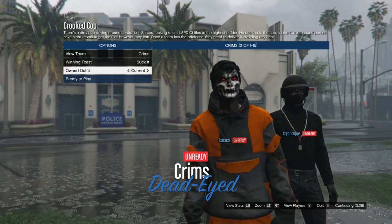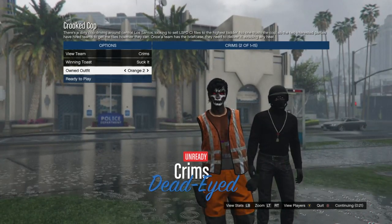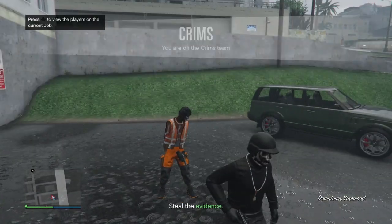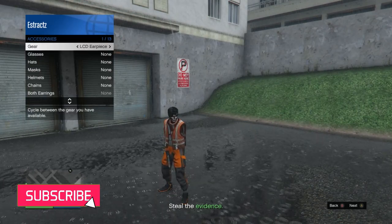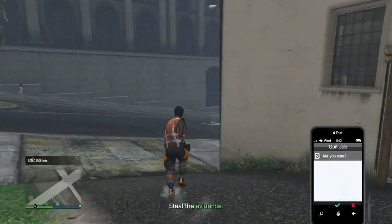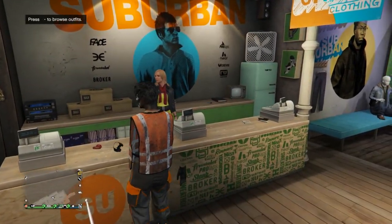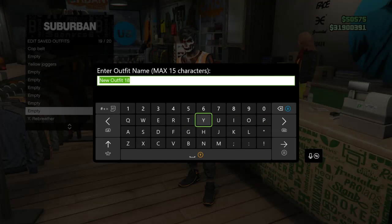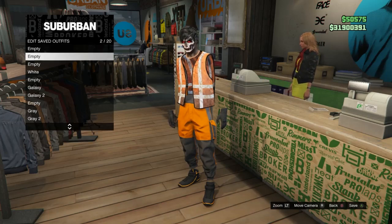Load into crooked cop. Make sure clothing is set to player owned, then launch the job. Once loaded in, scroll to your owned outfits and scroll two times to the right — that's what your outfit will look like. Hit ready to play. When in the game, pull up your interaction menu, scroll to style, accessories, and on gear scroll one time to the left to put on the LCD earpiece. Then pull up your phone and leave the job from your phone. Load back in, go to the clothing store front counter, and save this outfit on slot 19. Then delete the outfits on slot 1 and slot 2.